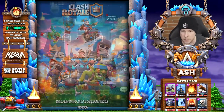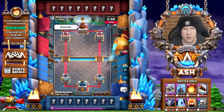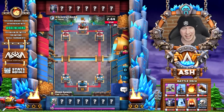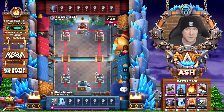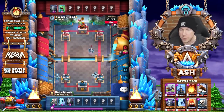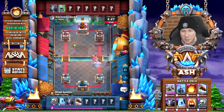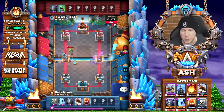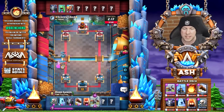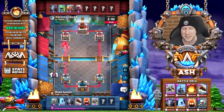Match number four is underway against Screen Is God. Starting out you can just cycle cards in the back — it will help defensively and prep for a potential expo push because you'll have troops already on the arena. Screen starts with a baby dragon and mega minion in the back — this could potentially be a golem deck. Fire spirits do a great job against baby dragon. A barbarian barrel comes down immediately, then there's the golem — this is going to be difficult.